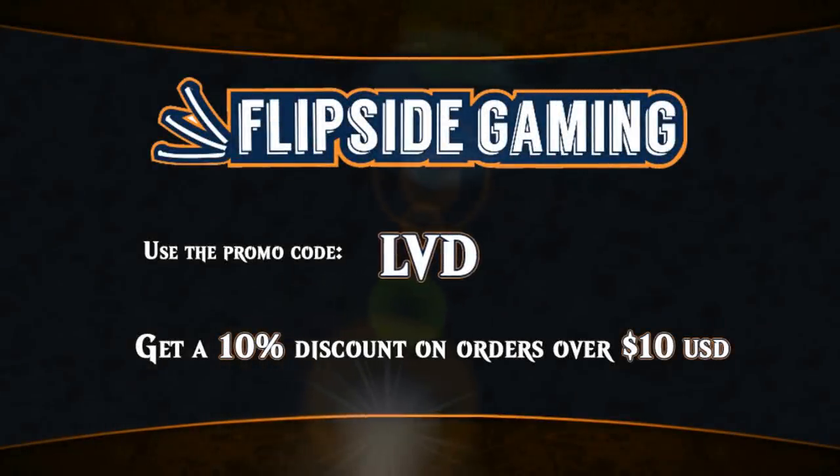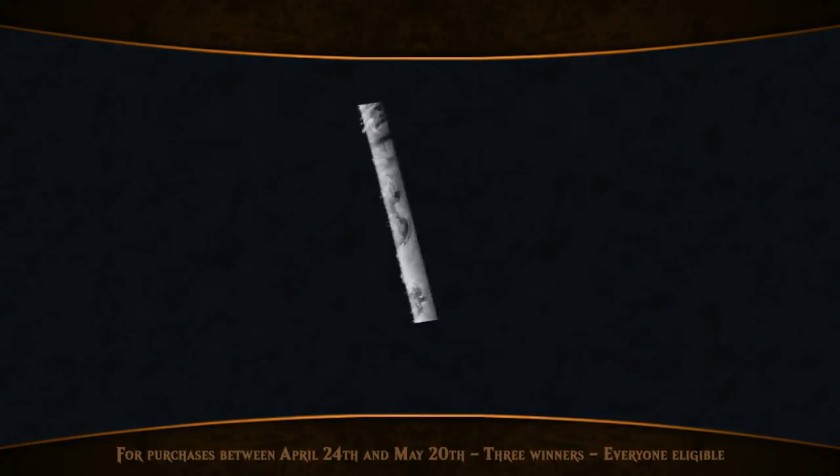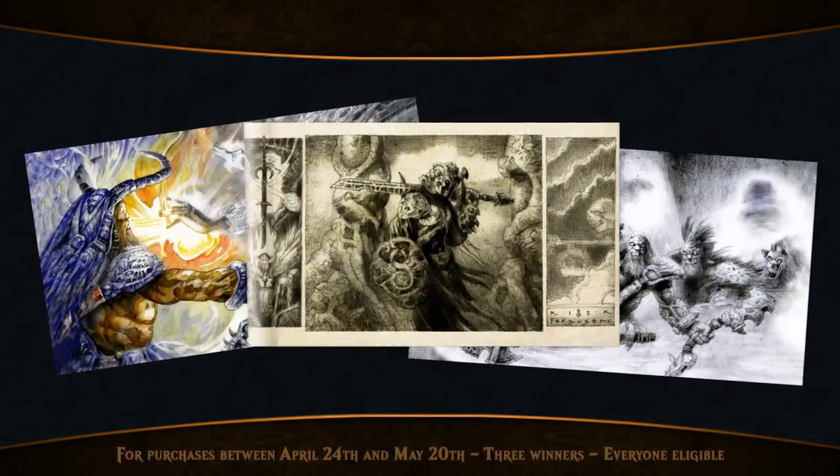At FlipSideGaming.com you can use the promo code LVD to get a 10% discount on orders over $10, and now you also get automatically entered into the Richard Cain Ferguson Playmat giveaway.